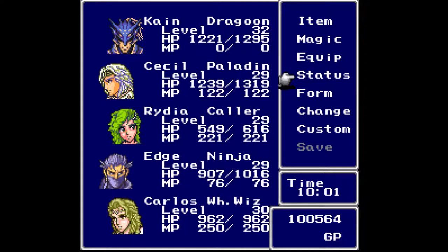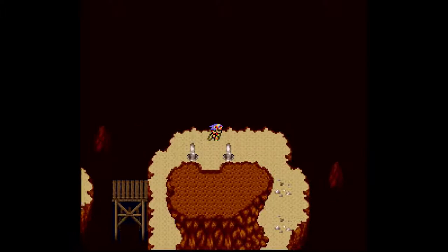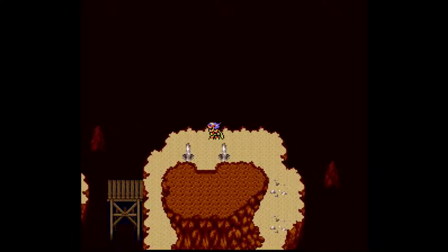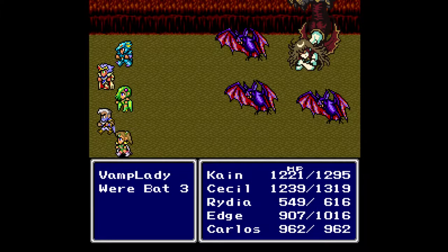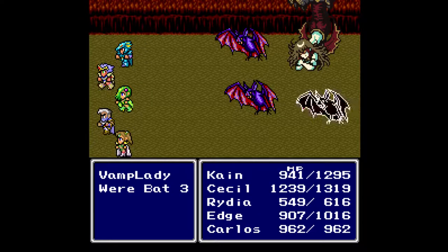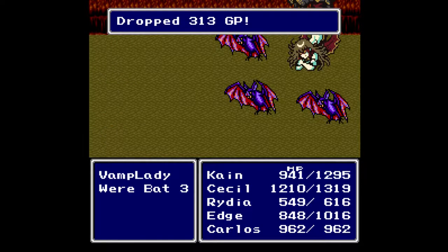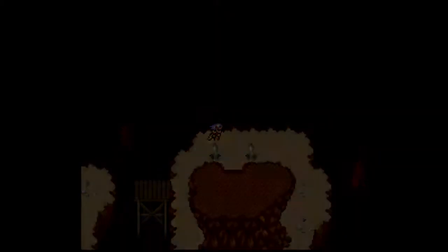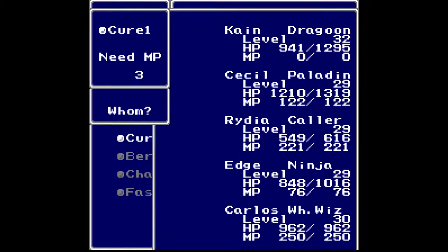So when you walk through a door, or an exit of some kind, in Final Fantasy IV, basically what it does is one of two things. Depending on whether the exit is designated as a go type or a return type, a go type will save the location that you left from. So if you go from the overworld and you enter a town, and then you walk into someone's house, both of those exits will be go types.